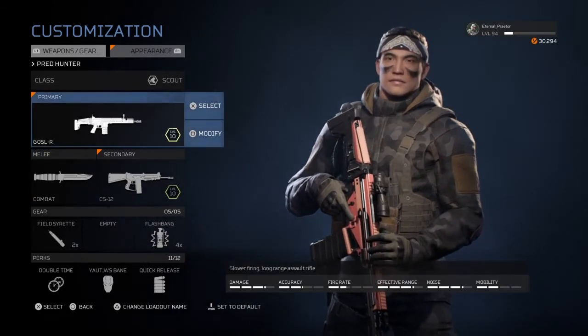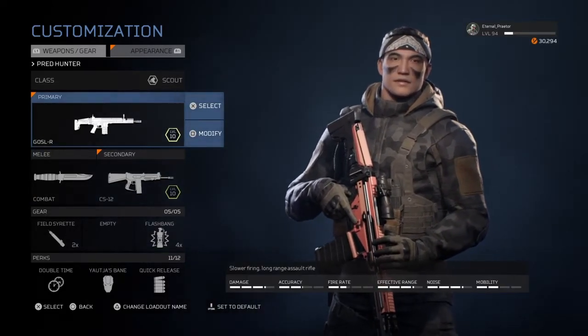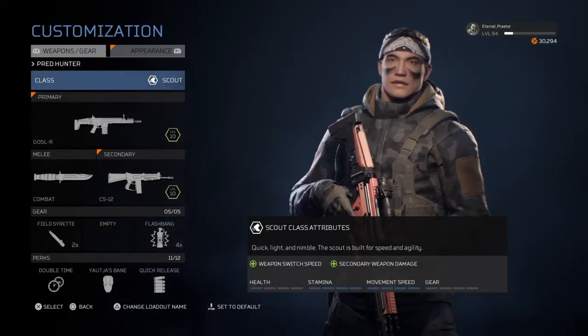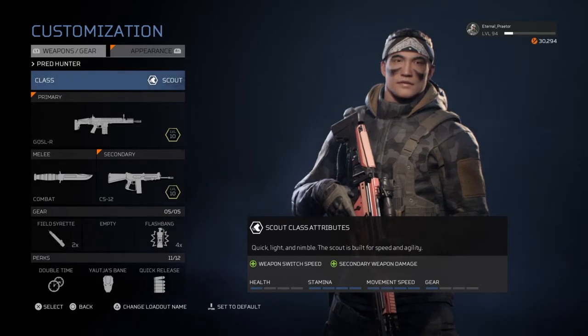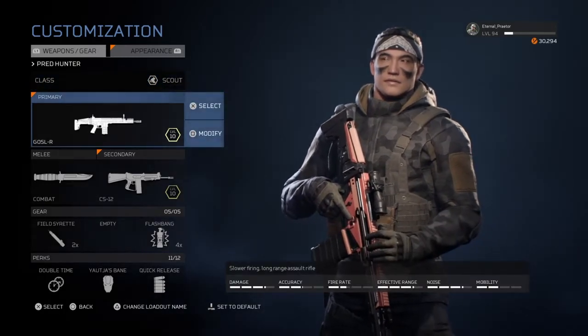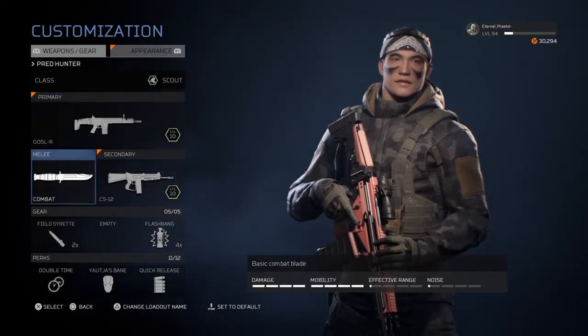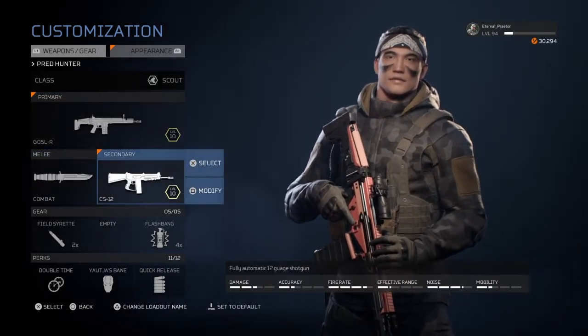We do not have an M16 in this game, so I chose the SCAR just because it's the scout class — you can move really fast and it also has a ton of secondary weapon damage. That's why I picked the SCAR as my primary.